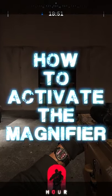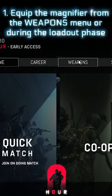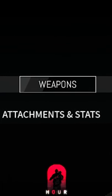The magnifier is a weapon accessory that can only be equipped on some weapons, especially ARs, in Zero Hour. To use it, you first need to have it equipped, which you can do either from the main menu under Weapons, or during the loadout phase.